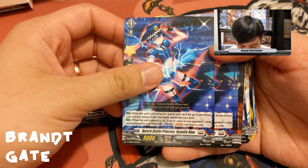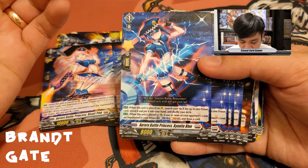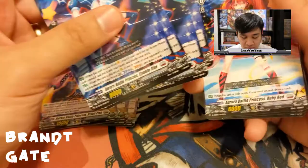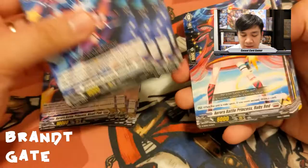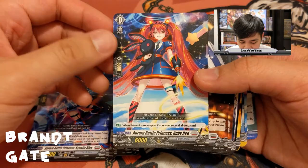Kyanite Blue's second ability: when placed on rear guard, if one or more of your opponent's cards are imprisoned, counter blast one, soul blast one — draw a card. Getting your prison card is what you need every game, and the ride deck makes it inevitable. Without the prison the deck doesn't really function. Our starter is Aurora Battle Princess Ruby Red.